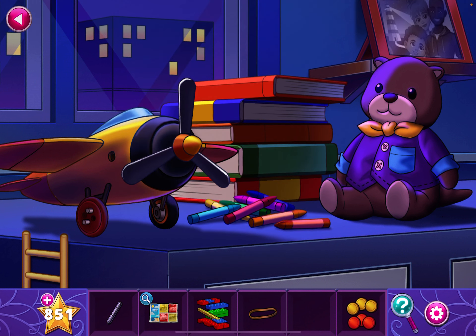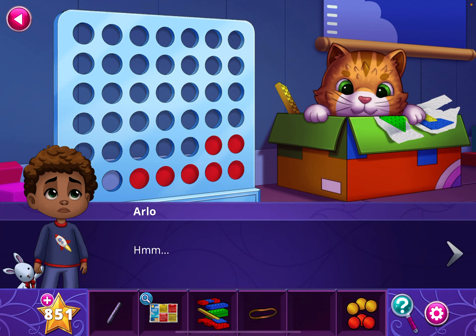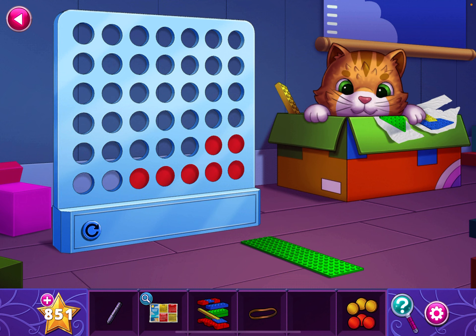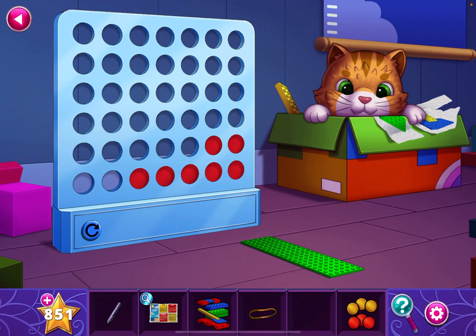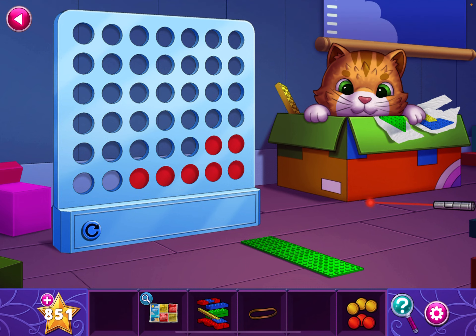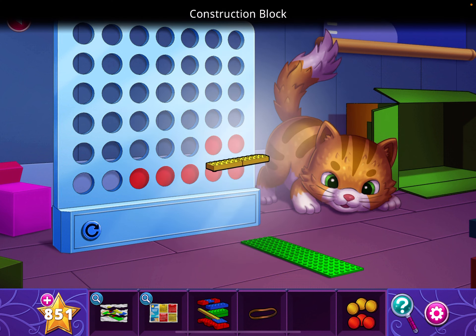Now let's go back down and tap on the cat here. Try to tap on the cat. Use the laser pointer to distract the cat. Grab the instruction sheet and the construction block.